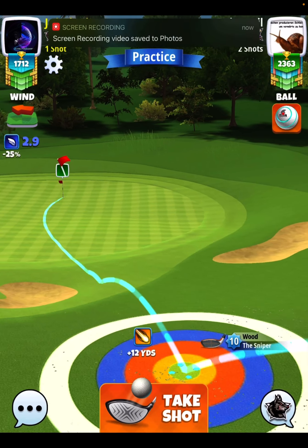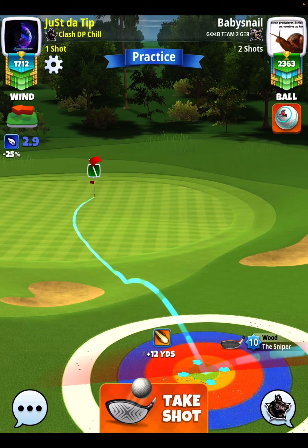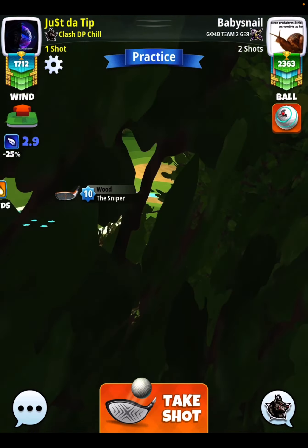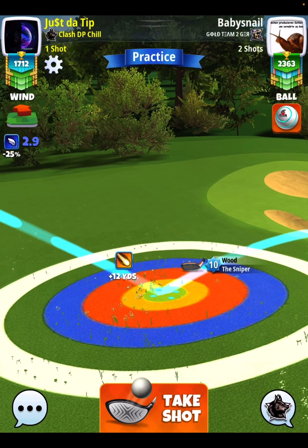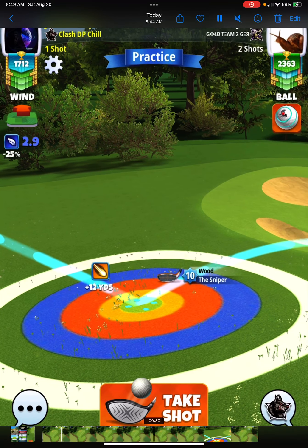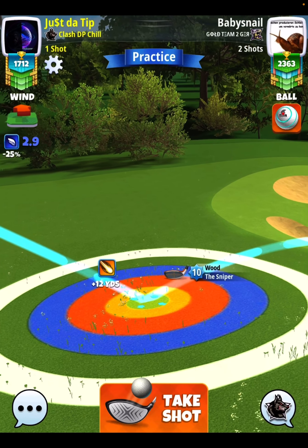We're going to go 1.5 bars of sidespin to the left. I want to keep that, and I want you to get your topspin to get you right to the hole. You're going to see here that I'm aiming dead center of the cup. This ball is going to come in with absolute perfect speed.